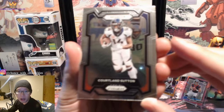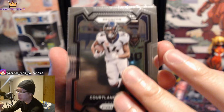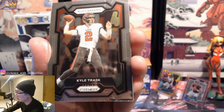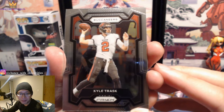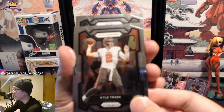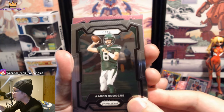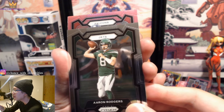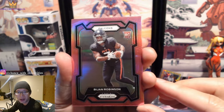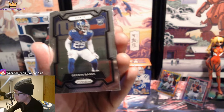No mem card in this pack. We got a Courtland Sutton — I wonder if he's going to be traded or not. We got Kyle Trask — oh my goodness, Kyle Trask losing his job. I have so many Kyle Trask cards. Jets, not a rookie — we do have Aaron Rodgers, that's a cool one, we'll keep that. Our pink is a Falcons rookie: Bijan Robinson! Yeah, that's a good one — Bijan Robinson, beautiful card in pink.